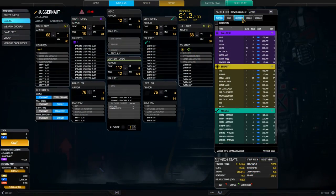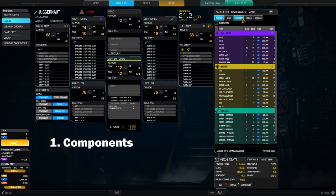Before we begin let's speak about terminology, because it's very important to get the words right here. I want to speak about components, critical slots, and items. A component is a part of your battle mech in which you can store your equipment — like the right arm, the right torso, the head, the left torso, the left arm, the legs, and the center torso.